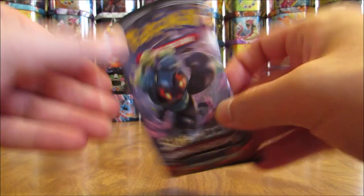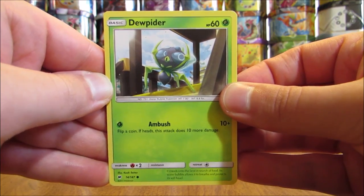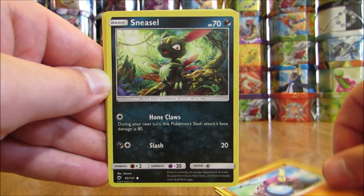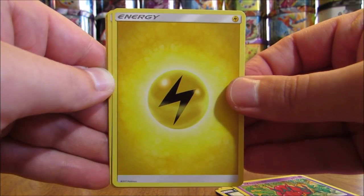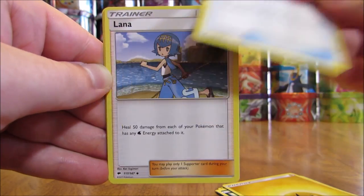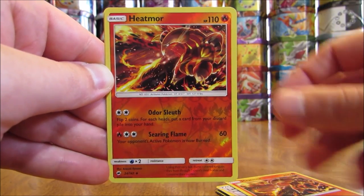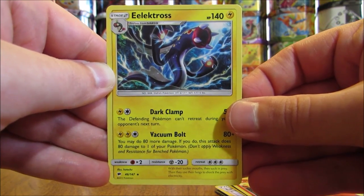Another Marshadow cover artwork pack — hopefully a little bit better. Pack: Dewpider, Inkay, Crabrawler, Sneasel, Venipede, Lightning Type Energy, Tormenting Spray, Lana, Heatmore, Reverse Holo of that same Heatmore (Uncommon), and the final card is an Eelektross.